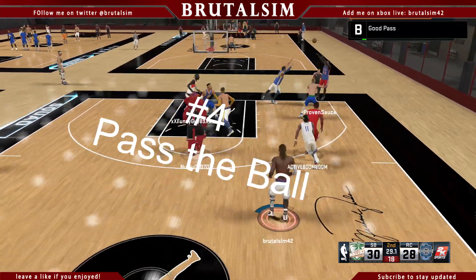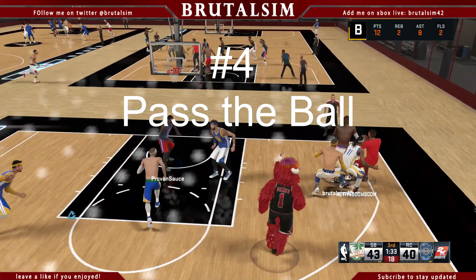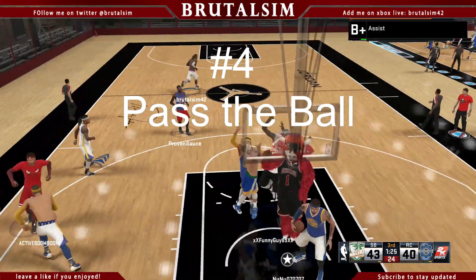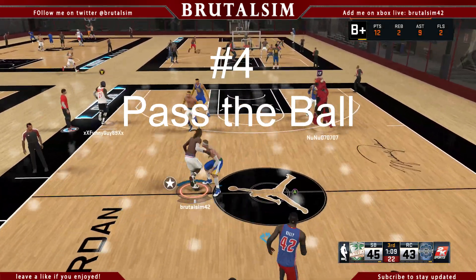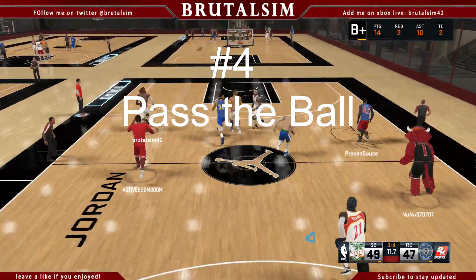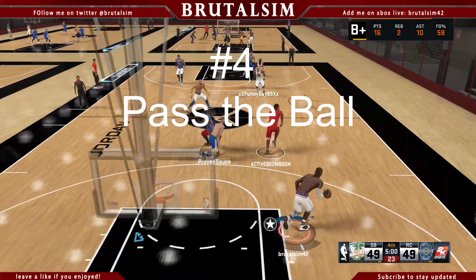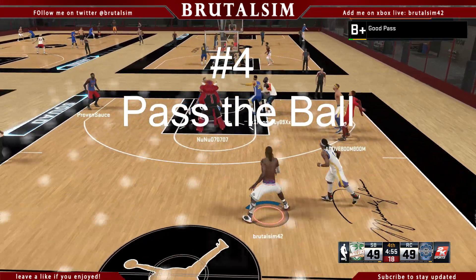Number four on my list: pass the ball. As I just dropped that assist, you see that grade boost right there? When you pass the ball they give you a good pass grade plus an assist, which gives you a huge boost. An assist counts way more than points. A lot of people ask why their grade is low even with 30 points — that's because they're not passing the ball. But if you keep passing in the beginning and then start scoring, you get a better boost when scoring.